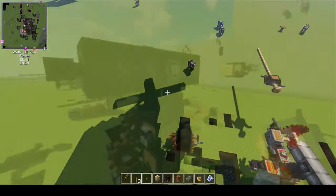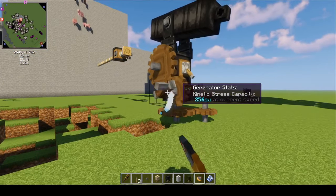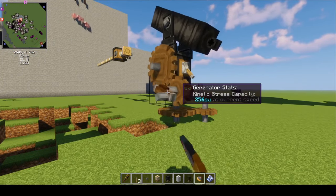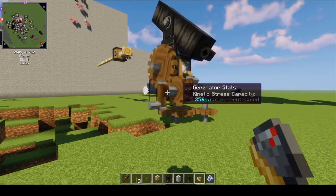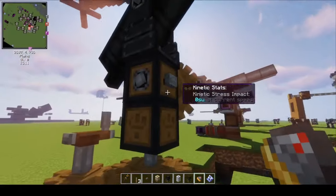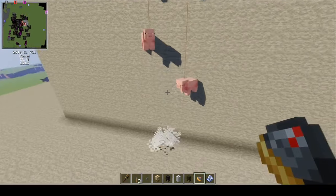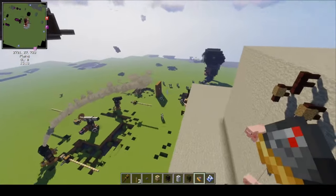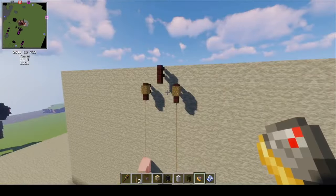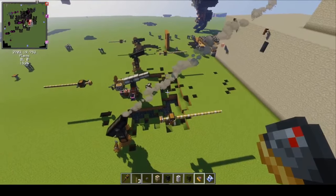We're actually going to try to shoot these pigs. We assemble it and aim a little bit higher than before. This one went a bit further — it blew up and we did get one of the pigs. So there we go — that is the shrapnel shell.